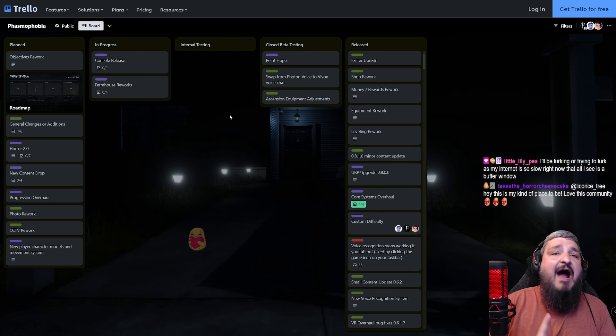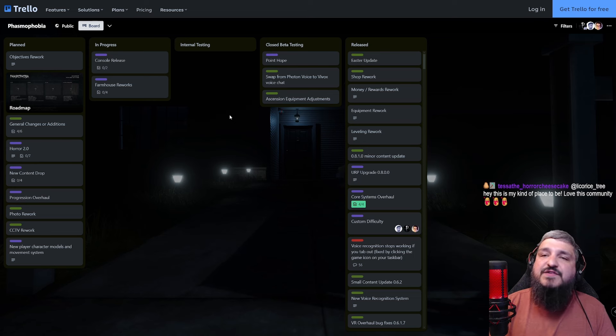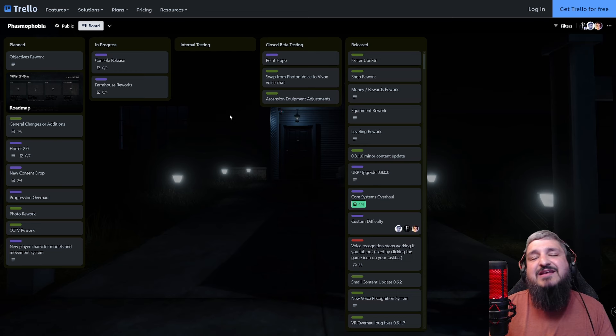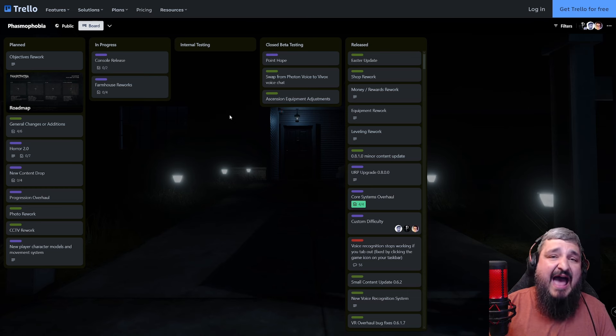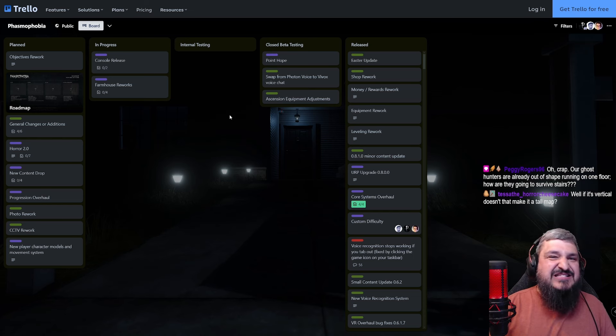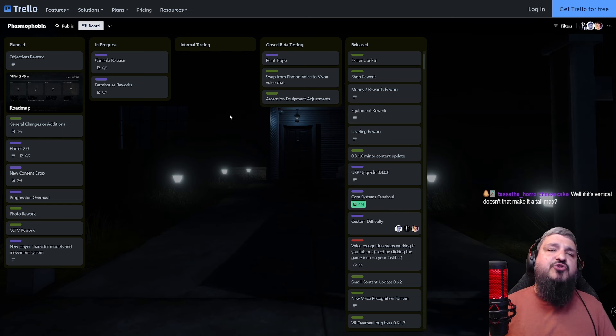There's a lot of things to consider: how are we going to do Banshee tests if there are very small floors? How are you going to get away from a ghost if you keep traveling up a staircase? Is there going to be capabilities for hiding? Other dev previews have given us minimal insights into what the map looks like, and they have plans to make it as detailed as possible. They also plan to create another new map after Point Hope — not similar to it — and then work on the Grafton and Bleasdale reworks.